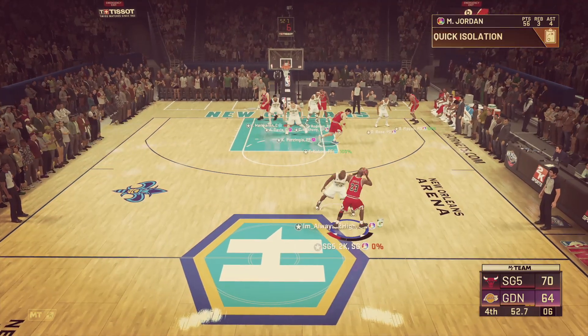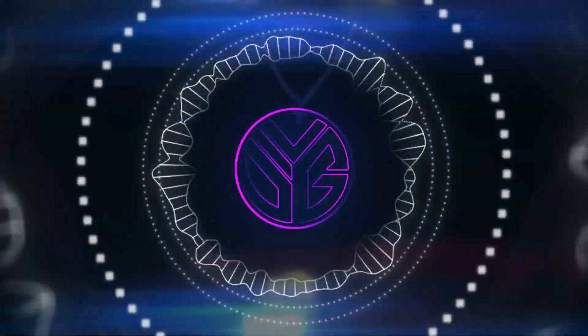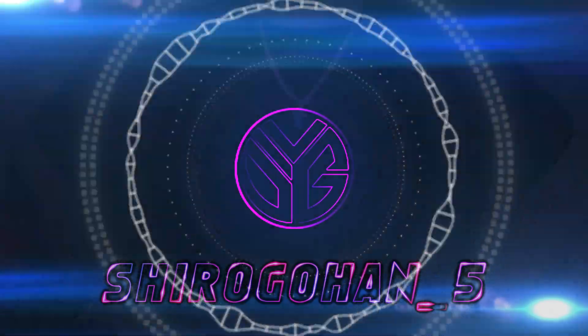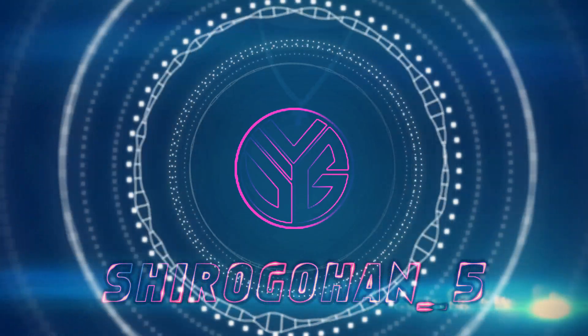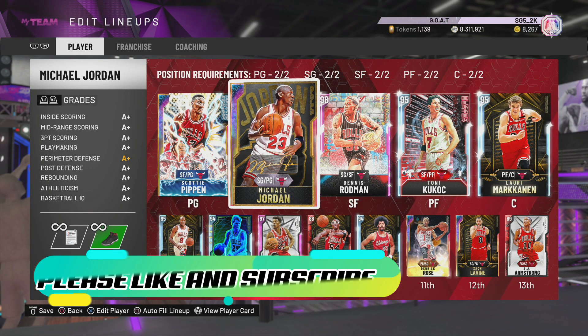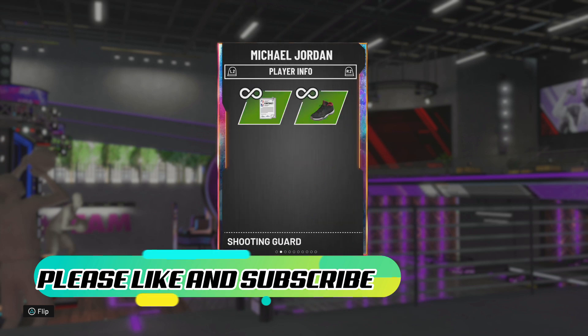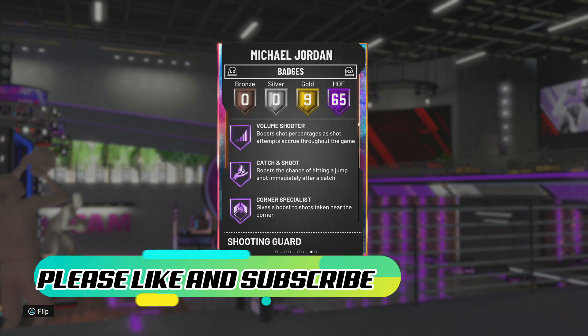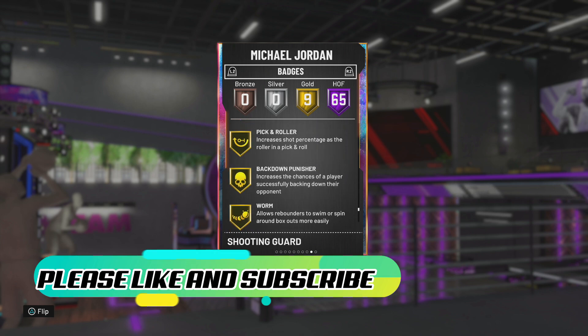It's crunch time! What's up guys, SG5 here. We have Michael Jordan gameplay — GOAT Michael Jordan, everything 99 gameplay incoming. I don't have to show you much of his stats, everything is 99. I put the Jordan 11s on him just because I like the shoe, and as far as badges, 65 Hall of Fame badges and 9 gold — every single badge in the game.